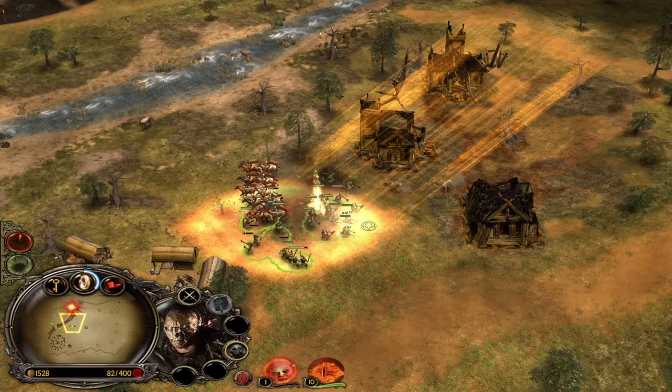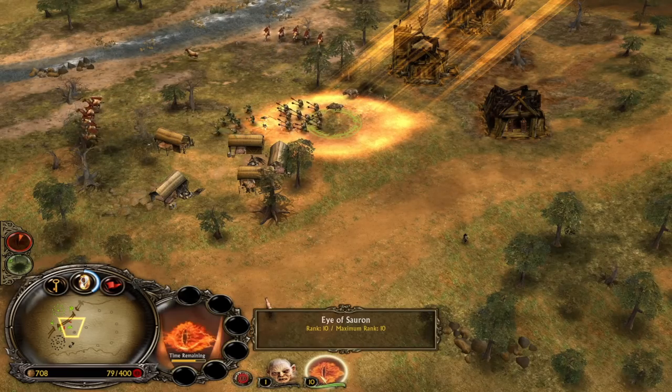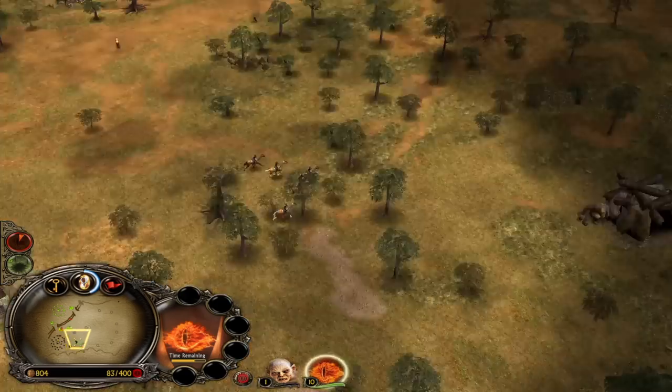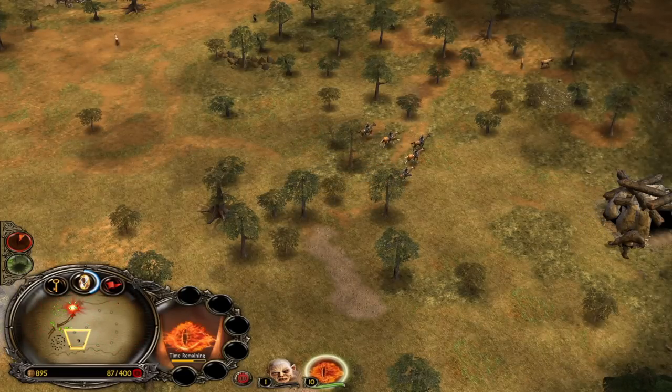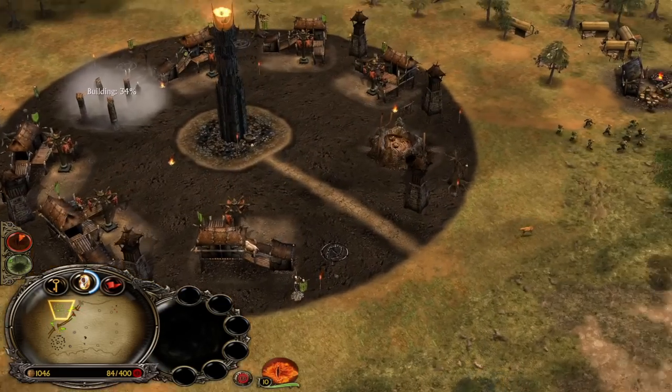Yes! You ain't stealing anything from me, Rohan. Look at this guy — the robbery! He was trying to go for it, but hell no, brother. We can actually use the land in between the farms on the opposite side of the map.